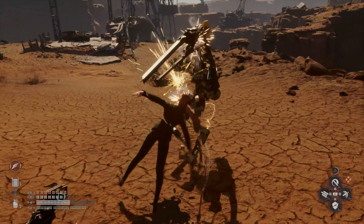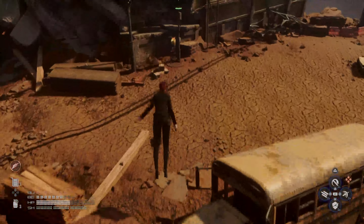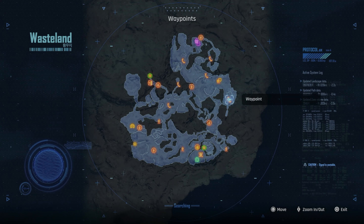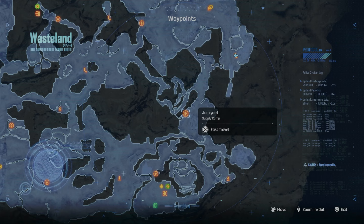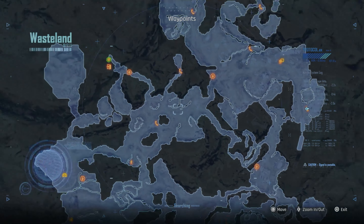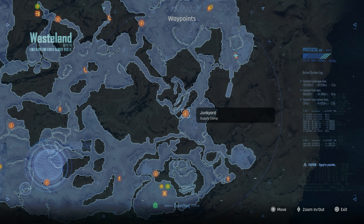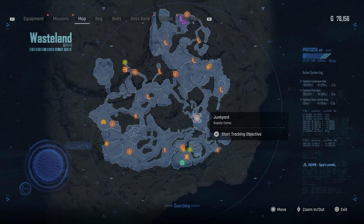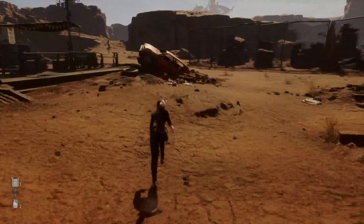With these enemies, just keep attacking. If you see them shoot something up in the air, move out of the way because it's gonna land right where you are. Grab this fast travel point down here — hopefully you have it, if not work on it. I highly recommend it. Basically you want to go to the junkyard. If you don't have the fast travel point you need to go here and work on that.